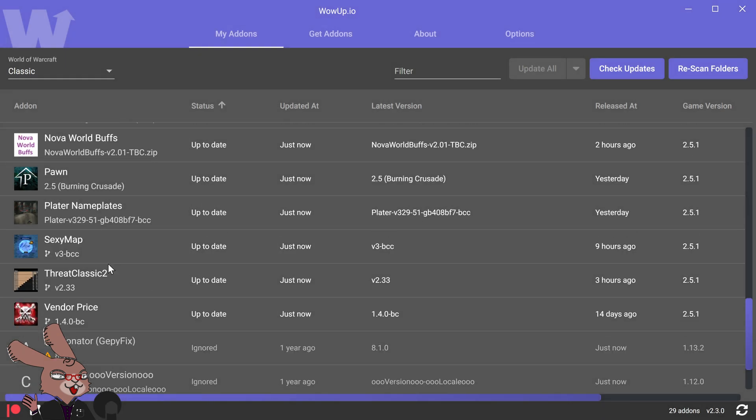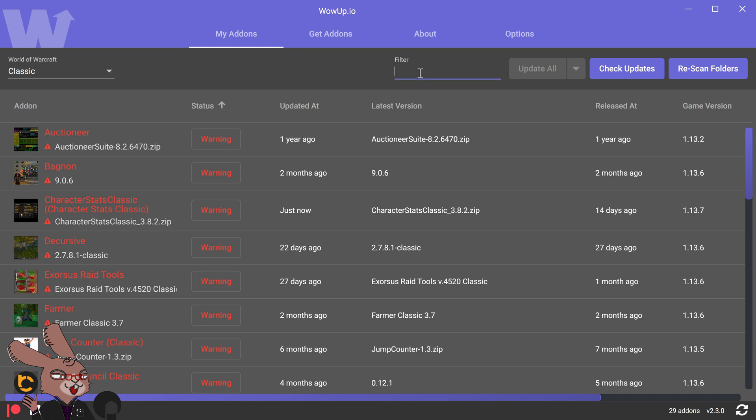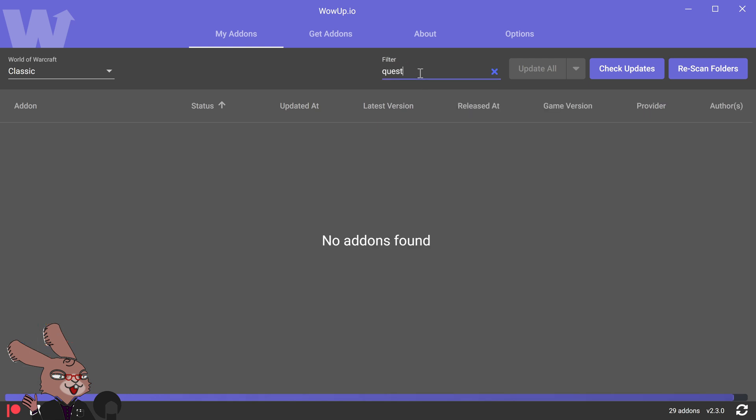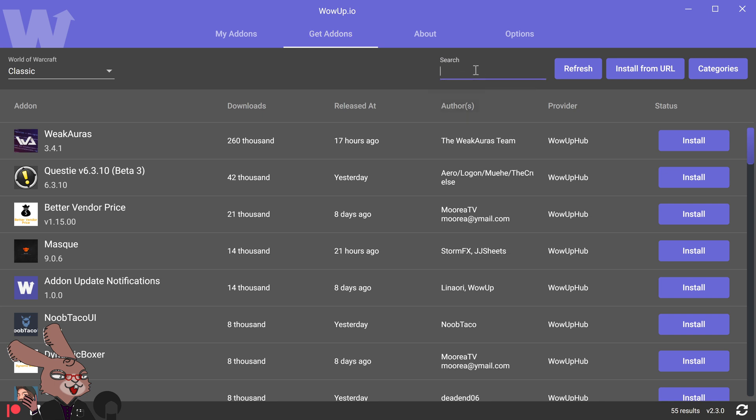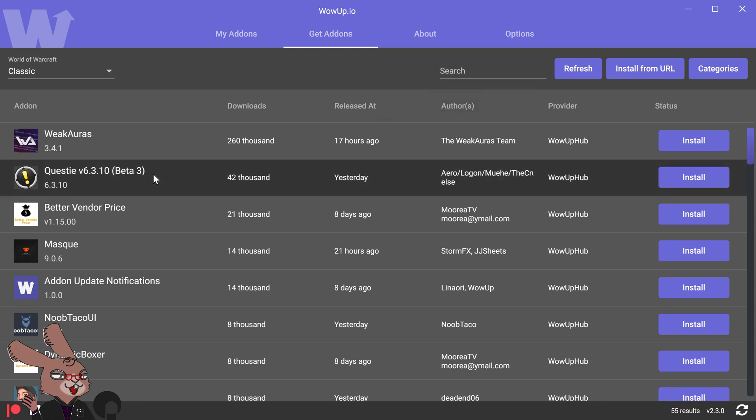Okay so we've removed it and then I'm gonna go for Questy. All right, now I'm gonna go to the top. This program is called wowup.io. Questy Beta 3 — going to install that. So yeah, download wowup.io guys. You can literally go to the website wowup.io, then go to Questy Beta 3 or whatever it is, and install it.